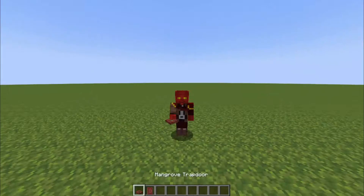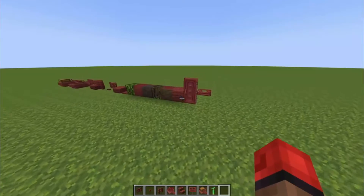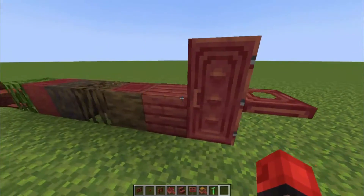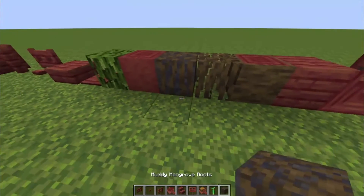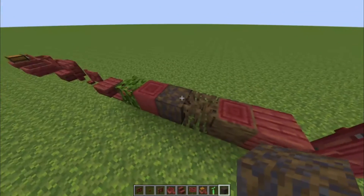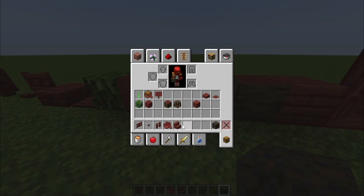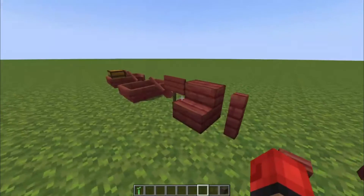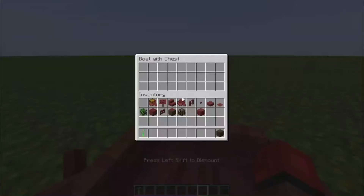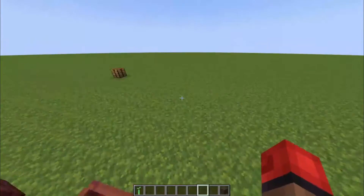We have all the mangrove wood. Of course you've got the trapdoor, door, and wood. Now you actually got this — the muddy roots — I don't think I know what this one does quite yet, I'm pretty sure it does the same thing as the normal mud blocks. But more importantly, this is the leaves pressure plate. And we also got the chest boats — you can access them from the outside. Pretty neat!